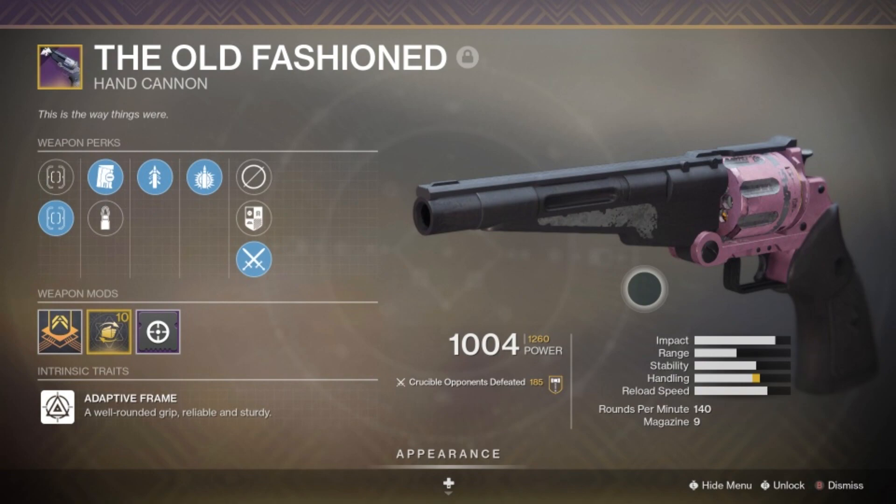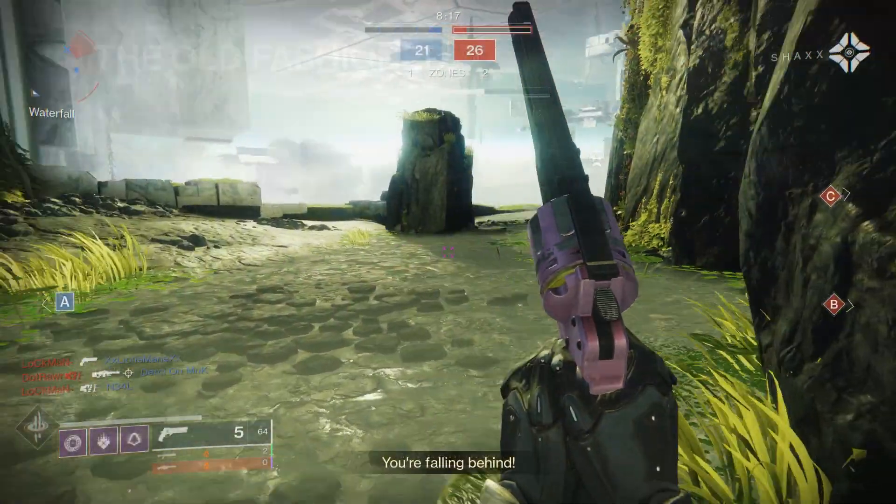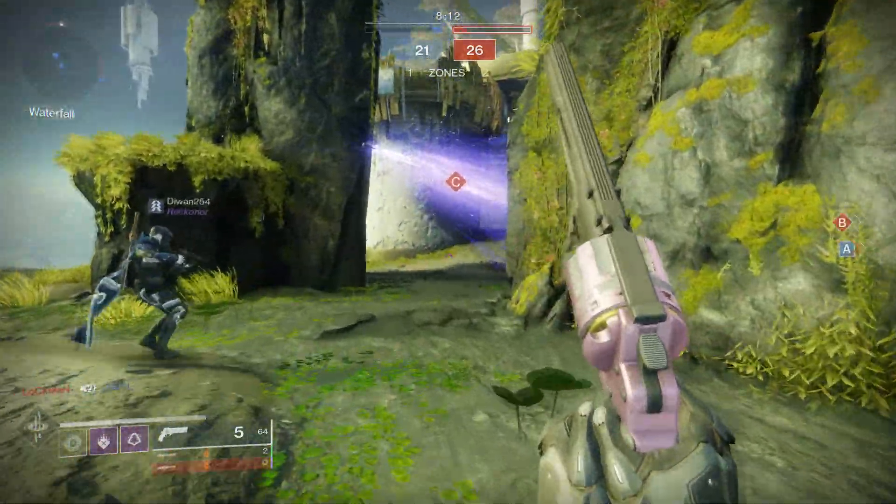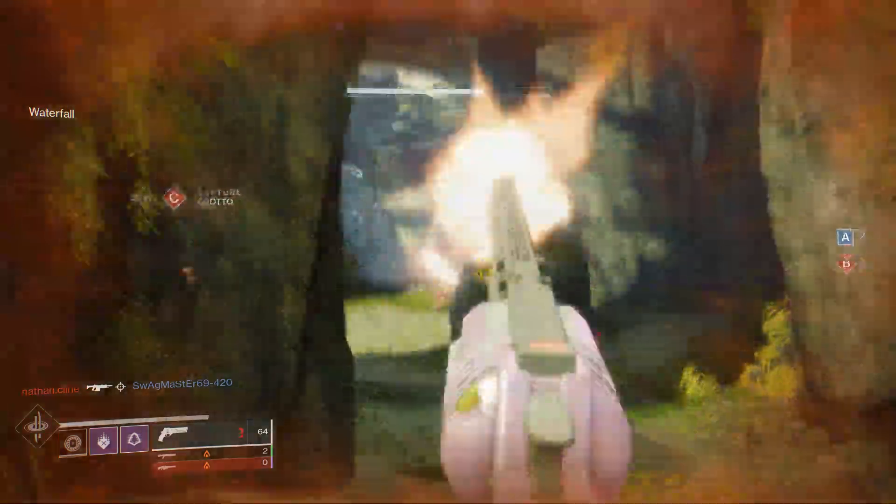And then we have Explosive Rounds. As a lot of you guys have probably seen, I love Explosive Rounds. The extra flinch and the extra range are just too good to pass up — I think it makes winning 1v1 fights just a little bit easier against opponents since you're messing them up with the flinch. So this is the perk combination I think you should go for. There is one thing I would change about this roll, and that's the magazine perk. If I had Accurized Rounds, it would definitely be the ultimate god roll for the Old-Fashioned. But at least we have the two trait perks that we're looking for, and that's what really makes the weapon feel the way it does.